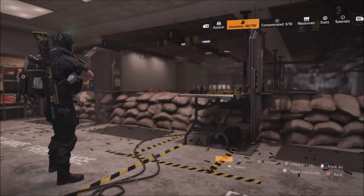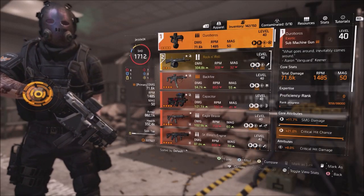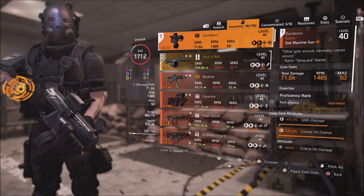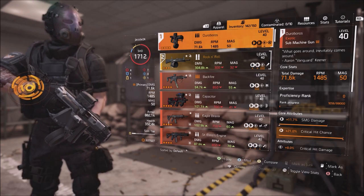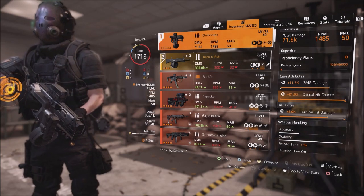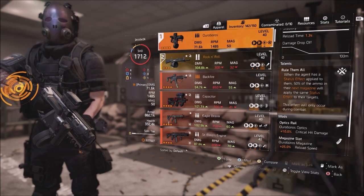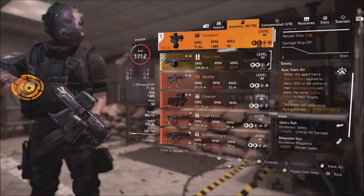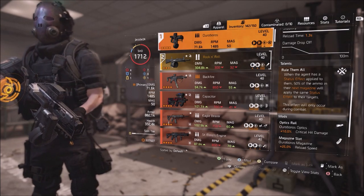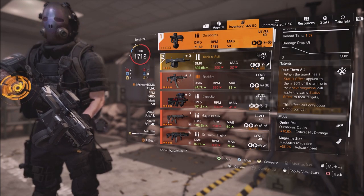Now for the weapon — what exactly does it do and what does it look like? This is the Ouroboros SMG. It says, 'What goes around and inevitably comes around.' Aaron, Vanguard, Keener. It has a total damage of 71.6k, 1485 RPM, and 50 rounds in the magazine. It has SMG critical chance and critical hit damage. Then you have the talent: Rule Them All. When an agent has a status effect applied to them, 50% of the ammo in their magazine will apply the same status effect to their target. This effect will only occur during combat.